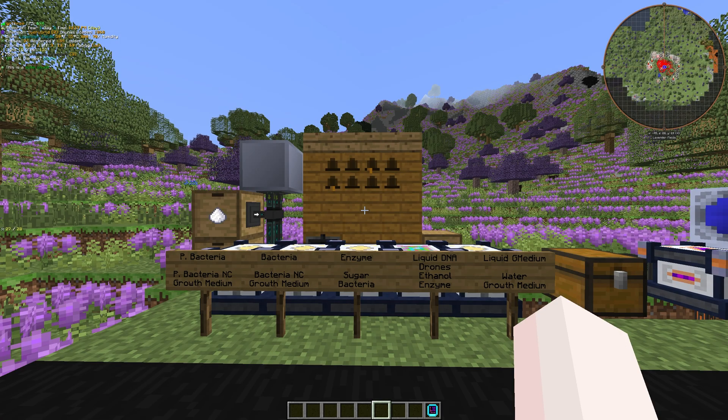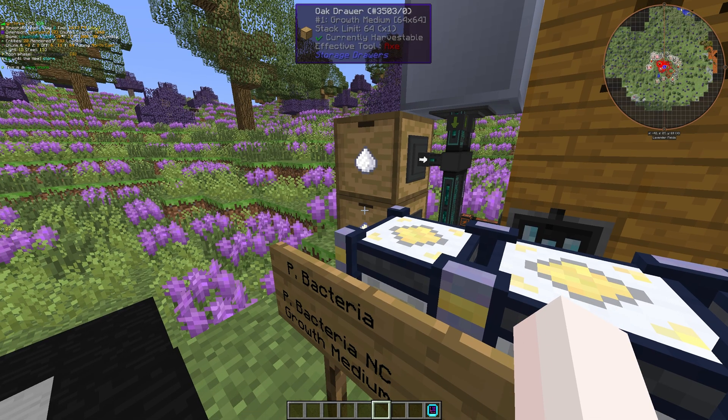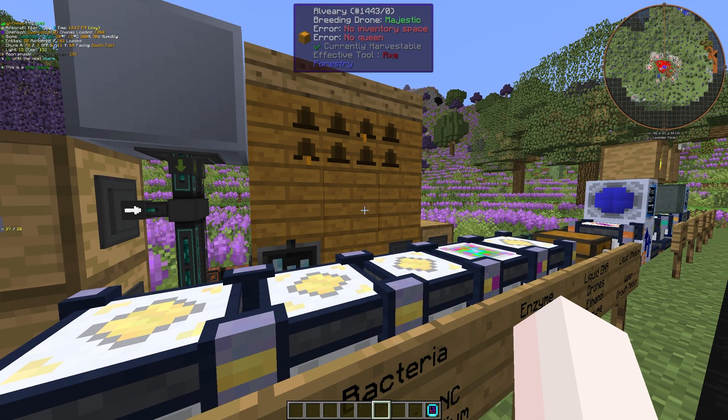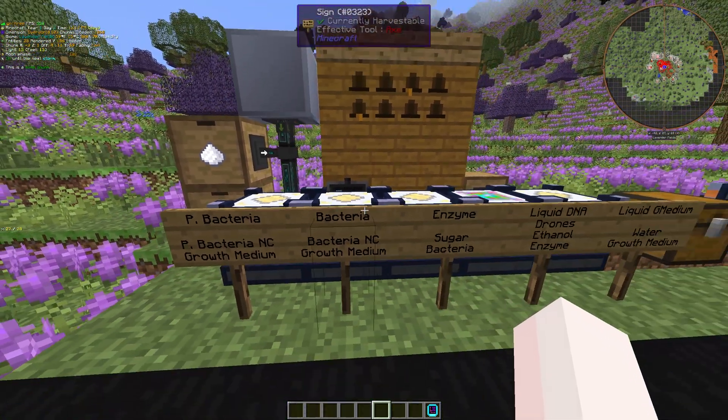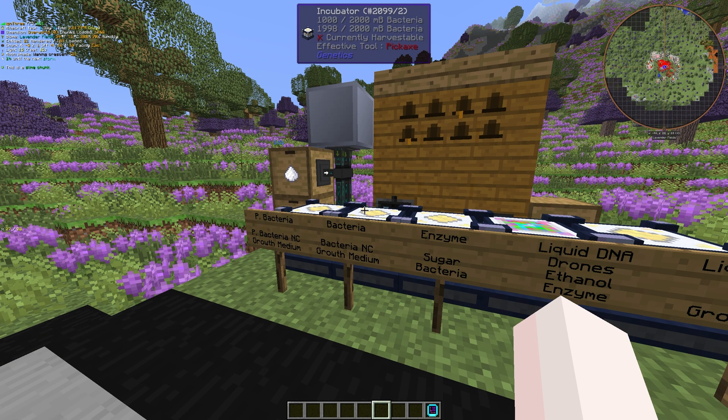The first section here is the passive area, and its main use is to produce products that the rest of the genetic setup uses. It takes in ethanol, sugar, and growth medium from wherever you source it, along with needing a passive stocking alveary for drones. There are four incubators here, each making a different thing as written on the signs. The format I'm using on the signs is that the output is on the top row and the inputs are underneath. One thing to mention: the bacteria and polymerizing bacteria are made by duplicating themselves with growth medium — the NC on there means non-consumable, so they just infinitely replicate themselves.